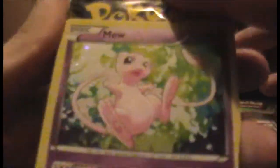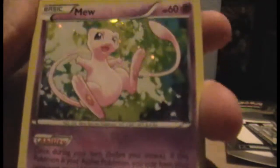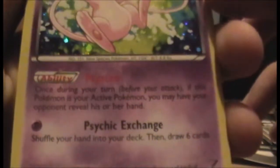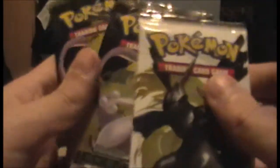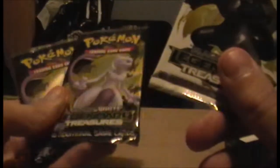Then we have the Mew promo. Admittedly, I think I prefer the Eevee art to the Mew art, promo-wise. But here are its attacks and stuff if you want to pause. And we have two Mewtwo packs and a Zekrom pack. I still don't know what the fourth design is — I'm sure it's out there though. So let's start with Zekrom, then one Mewtwo, and then the other Mewtwo.